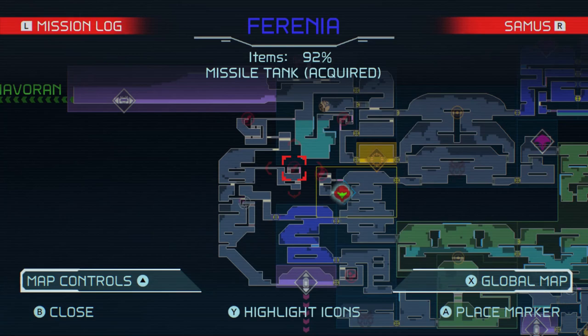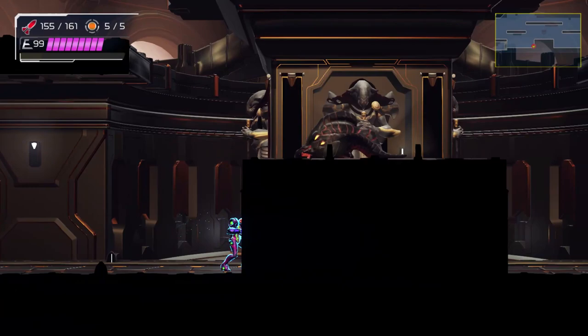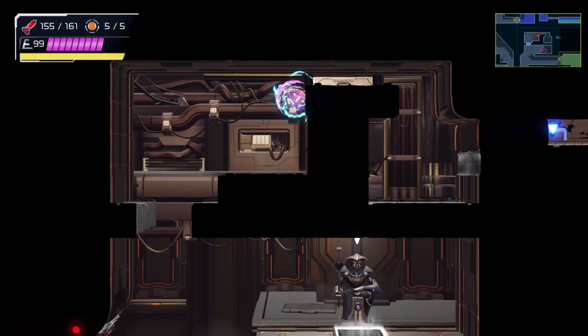Apparently there was a point for us going over to that storm missile block earlier — the one that led us to that energy recharge station. And obviously it makes our access a lot easier, because apparently there was all this up here. Maybe I should make the habit of pulse radaring a lot more things before I decide to try and move on.